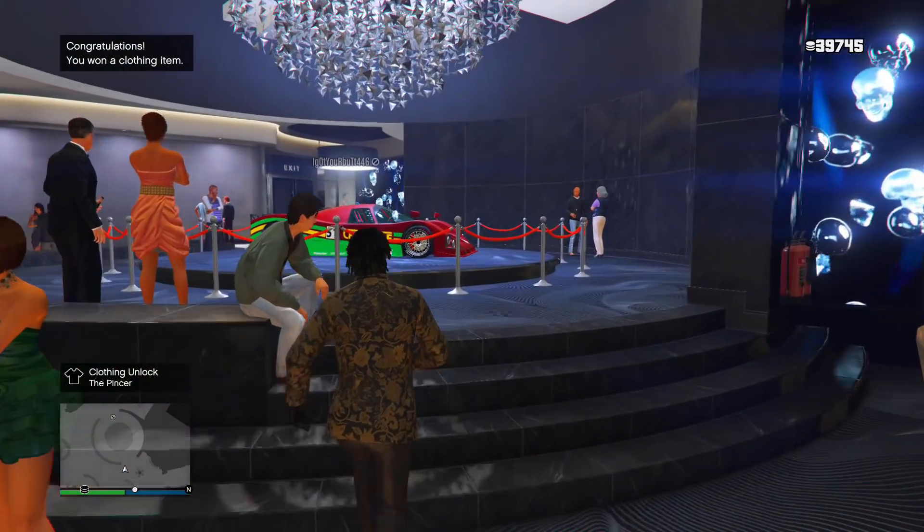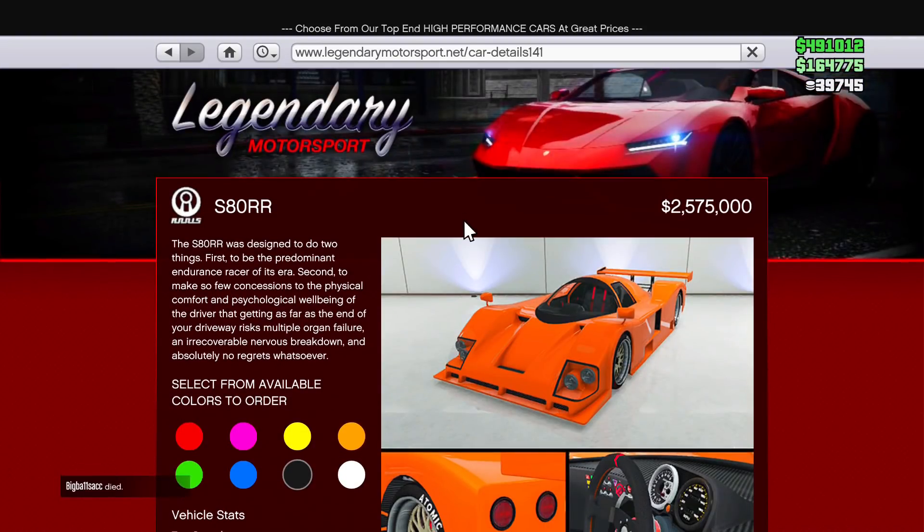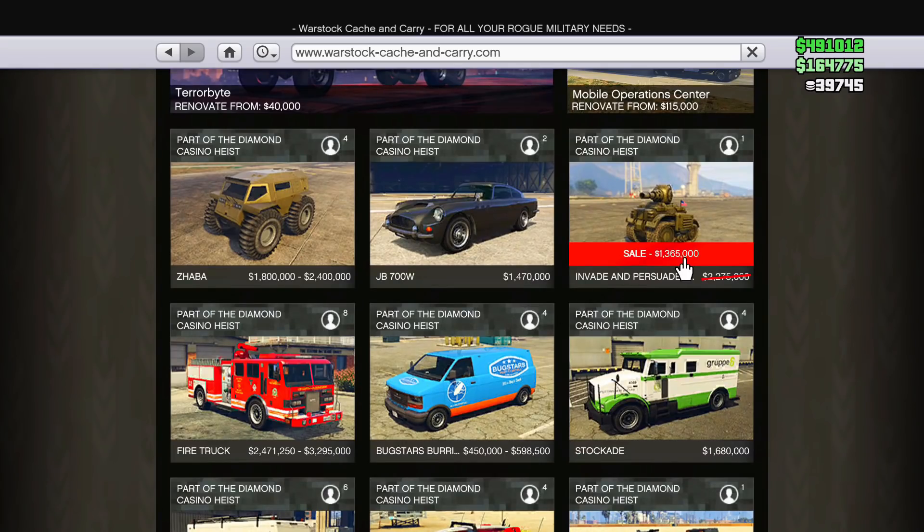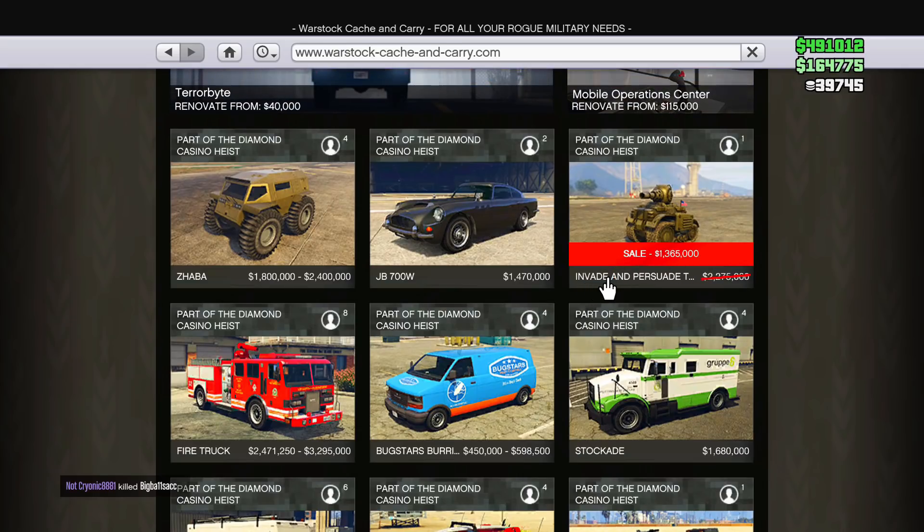You'll see here I try to spin the wheel for the weekly prize. You definitely want to go ahead and try to spin the wheel to win this week's podium vehicle. This week's podium vehicle is pretty sick — it's a race car, the S80RR with a little ivory on it, which is actually pretty cool.